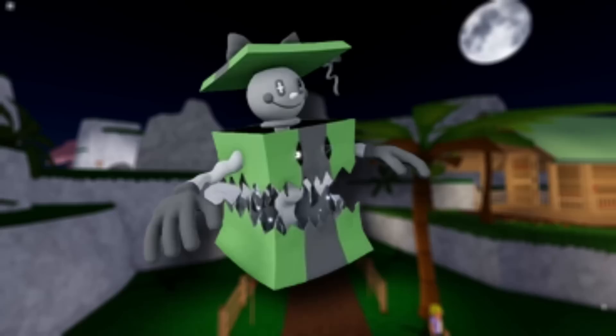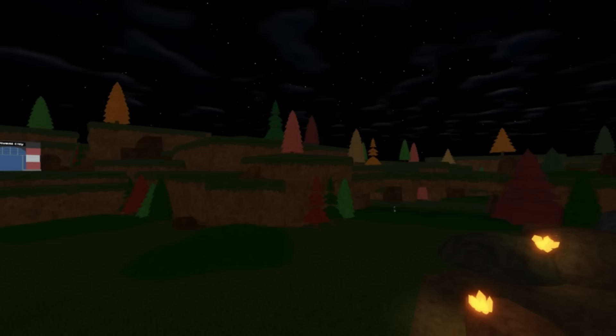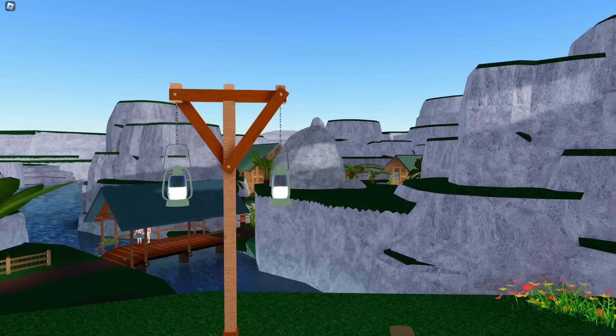What are you actually looking for? The first thing you are looking for is a picture of a Gamma Green Icy Ghoul. This is hidden somewhere inside of the Lumion Legacy map. It could be on any route, in any building, or in any house.